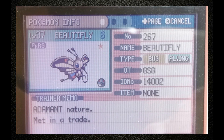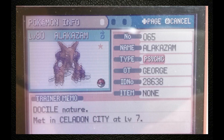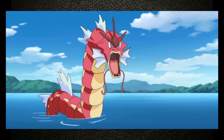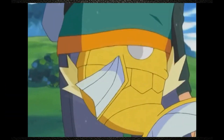Generation 3 is quite unique when it comes to shiny hunting. It is the only generation since shiny hunting was introduced to not have any method hunt — i.e. an increased chance of finding a shiny — such as Pokéradar chaining, shiny charm, or 1 in 64 breeding in Gen 2, and so on.